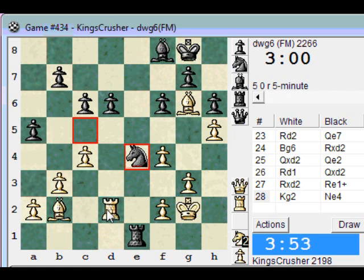I'll play bishop a3 and take c5 and get rook d7 in. Opposite-colored bishops, but the bishop will not be that great.